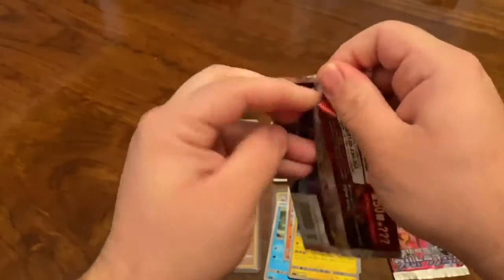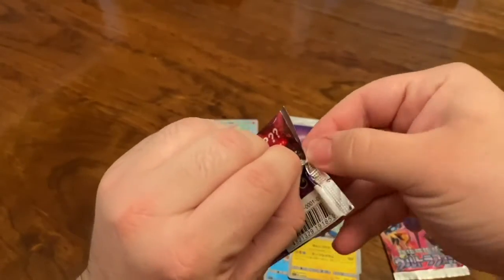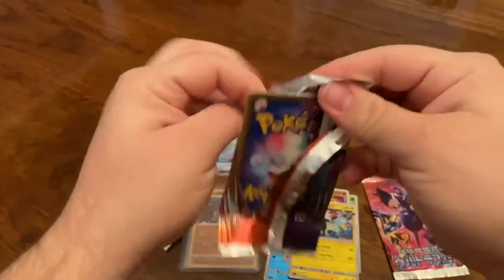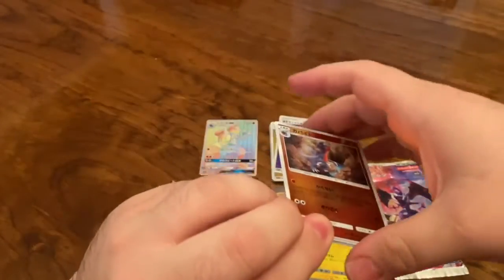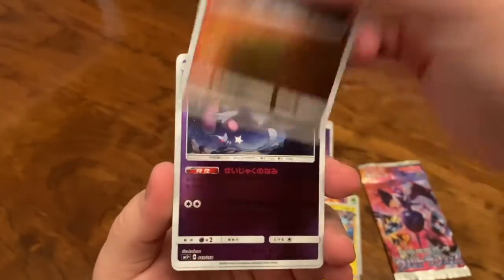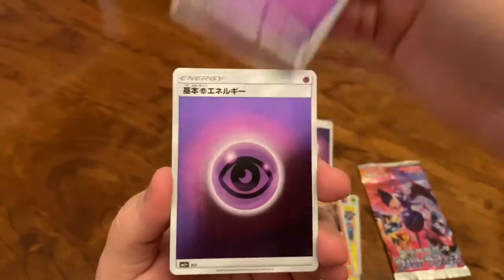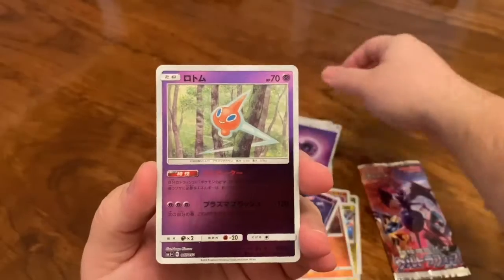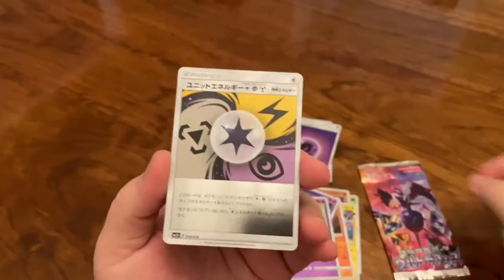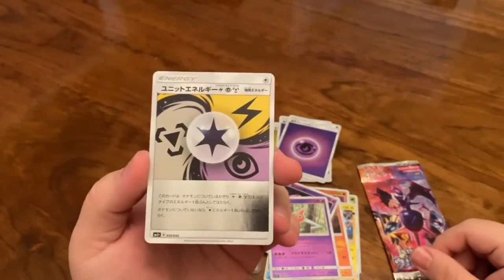Two packs to go. I doubt we can get another rainbow rare, but we'll see. I would love to get another rainbow hyper rare — whatever you want to call it. But here is Goodra. We have Mesprit, psychic energy, a Rotom in its regular form — which is pretty cool. And on the end our other energy to go along with the one that's buried deep. I would love to go through these more in depth, but this would be like an hour-long video over just five packs of cards.